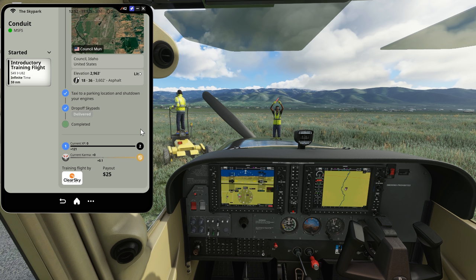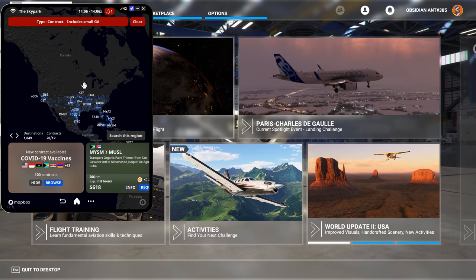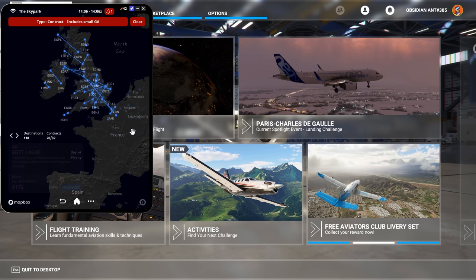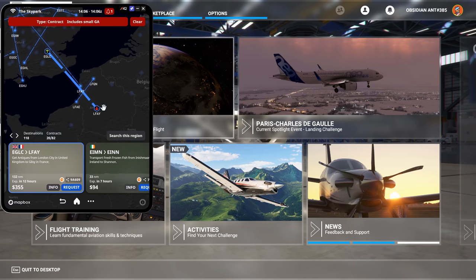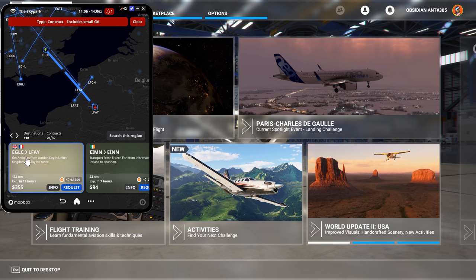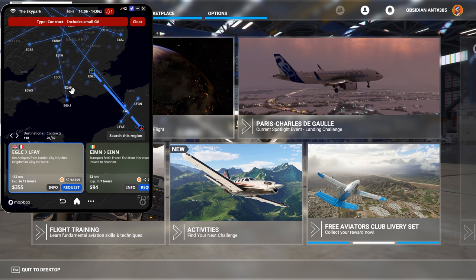The developers say that eventually you'll also be able to spend your earnings on many things, though that will never include in-game planes unfortunately. There does seem to be plenty to do — looking at the contracts menu, you can see just how many there are. Moving over to the United Kingdom and searching the region, you can make deliveries all across the UK — from England into Wales, or England down into France. All of this will depend on the type of plane chosen; jet airliners will take you much, much further.